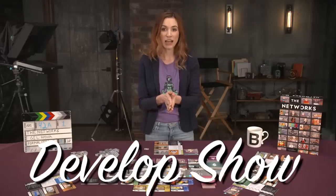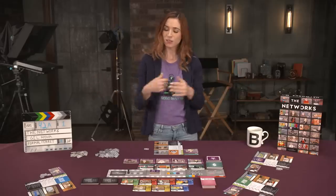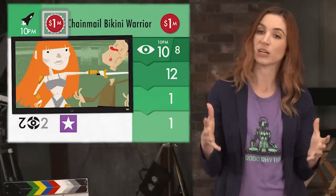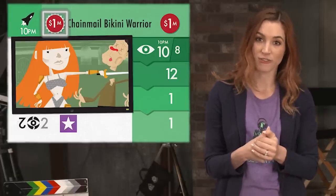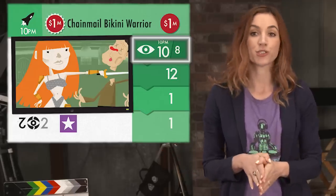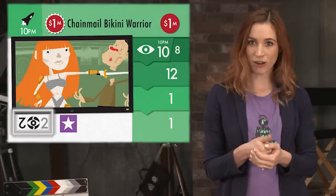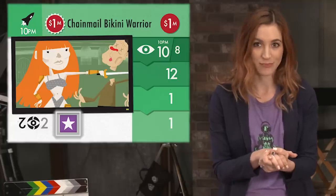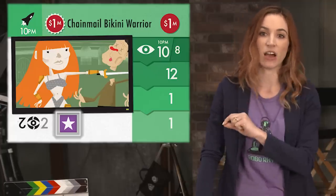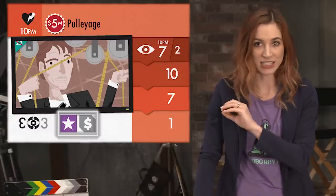The Develop Show action is the most important action in the game, and the main way to score viewership. Let's look at a show card. You have the show's genre and preferred time slot on the top left, development cost — how much it costs to first buy — upkeep cost, how much it costs each season, viewership on the right based on what season the show is in, rerun viewership, and prerequisites for development. The prerequisites listed at the bottom mean the network must have either a star, an ad, or optionally either, to be purchased using this action.